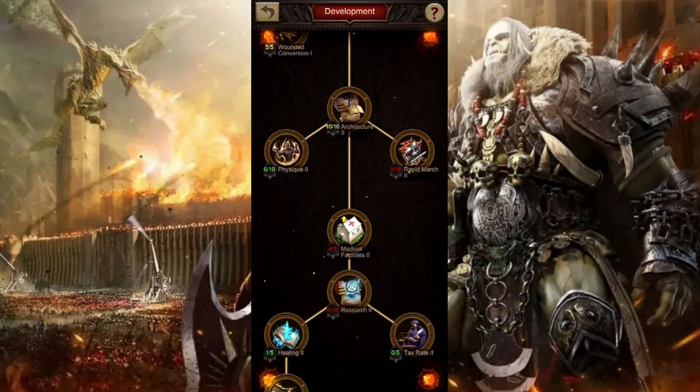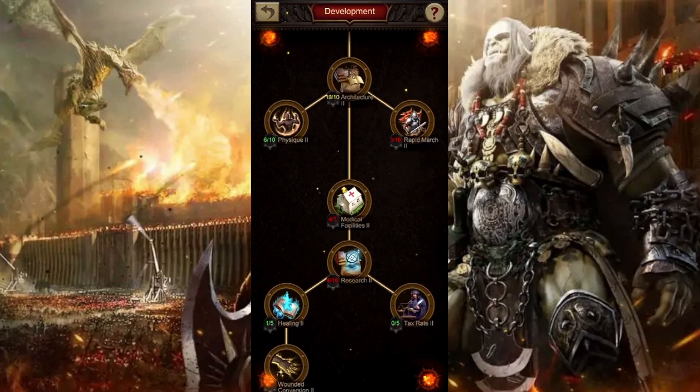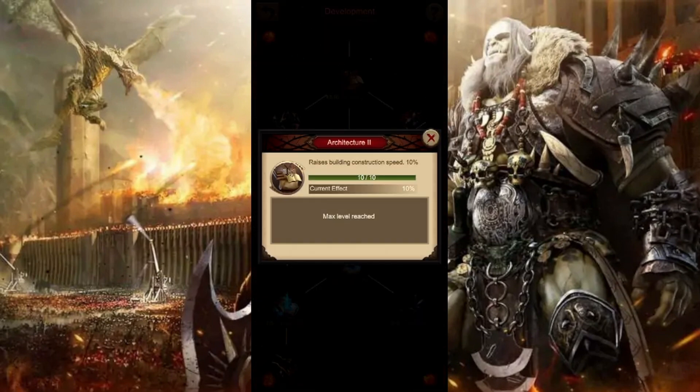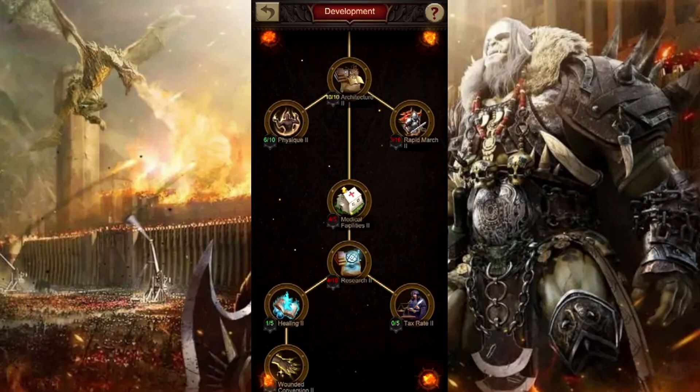To finish up development, the two categories you should be looking toward are architecture 2 and research 2. These are the next two you should be aiming for, simply because architecture is going to help you with your buildings, and research 2 is going to help you with your research speed. Development is what I've been prioritizing the most when it comes to my technology.